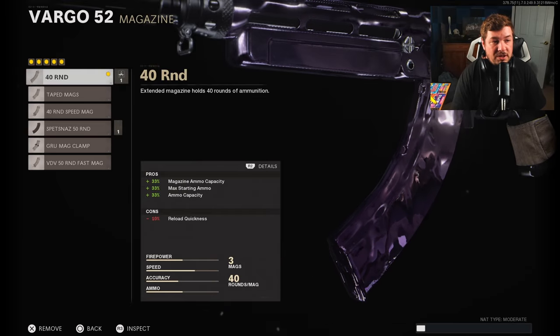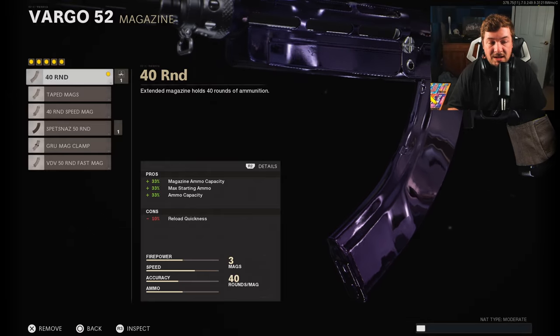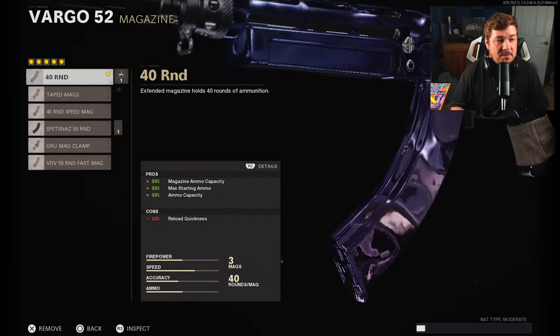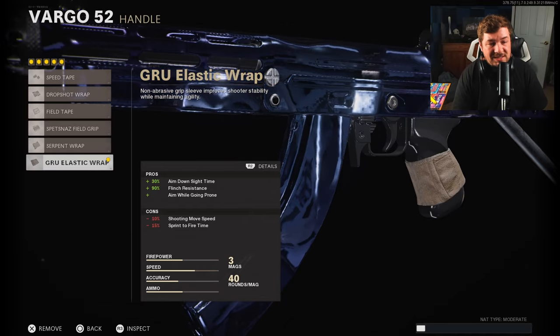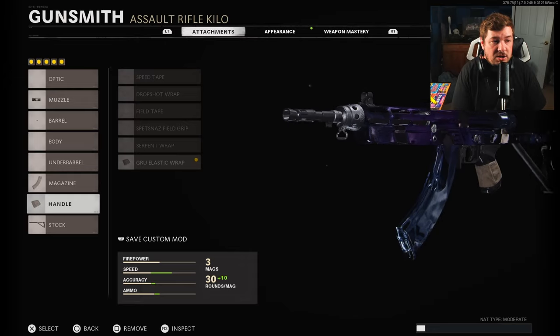We have the 40 Round Mag — you're going to gain some extra bullets here without sacrificing any ADS speed. That's important: you don't want to sacrifice ADS speed on an aggressive build like this, but with such a fast fire rate the extra bullets are 100% necessary. For the handle, we're using the Serpent Wrap — it maximizes your ADS speed with a 30% boost, plus you get flinch resistance and the ability to drop shot.